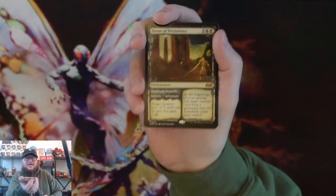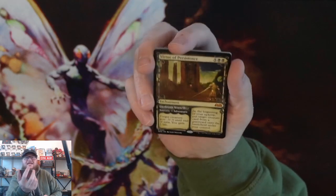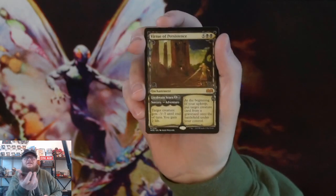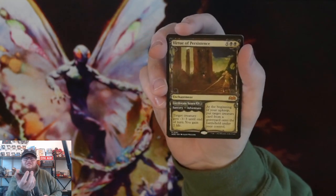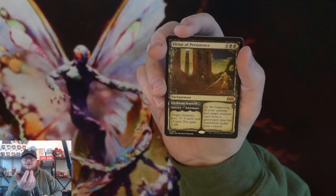Virtue of Persistence — Showcase Mythic! Look at that. I'm actually looking at putting this in my Mothman deck right now. This probably jumps it up to the front of the line there. Very, very cool.